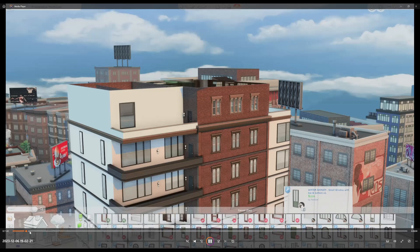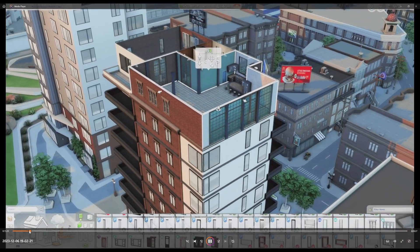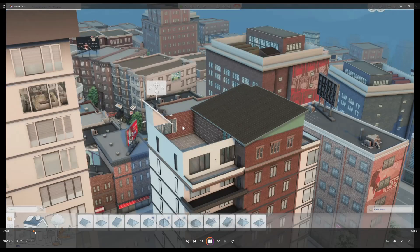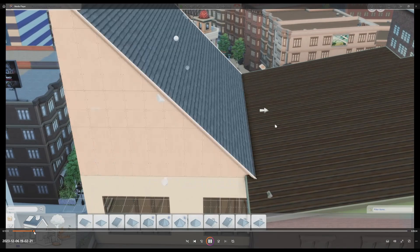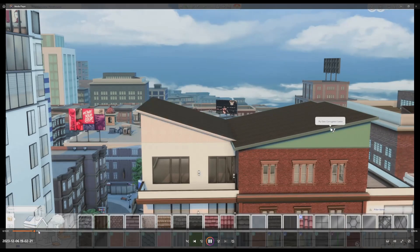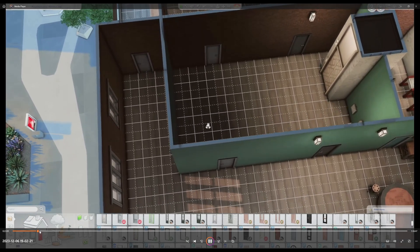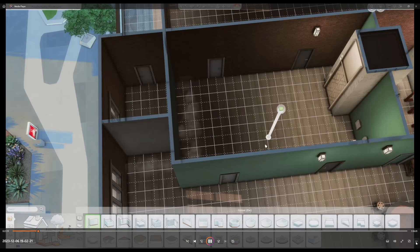I'm going to fast forward to where I have the basic structure of the building. Here I am just filling out the roof because I had to come up with this on my own since I changed the building — I like how it turns out in the end. For the interior, this area in the hallway where the elevator is is going to be the communal area, the free space.